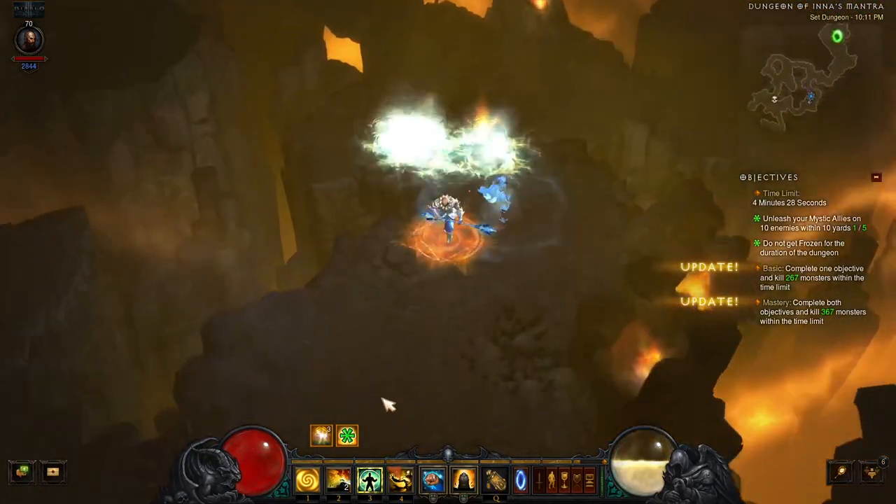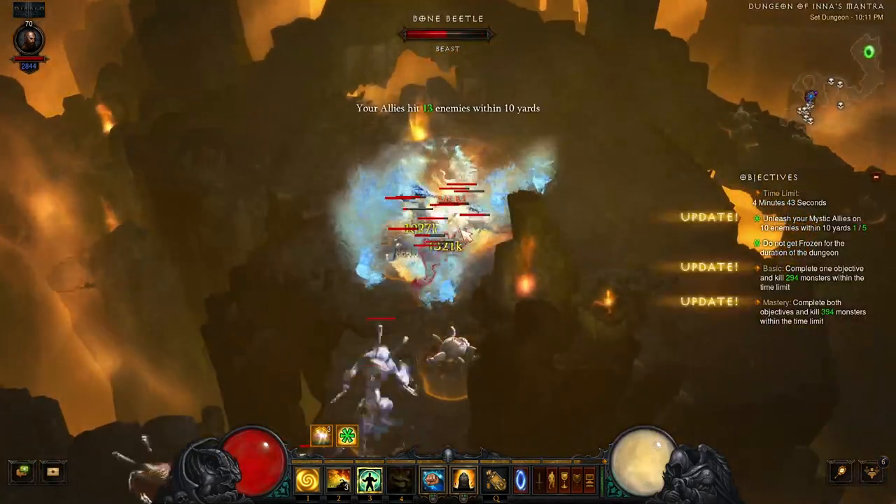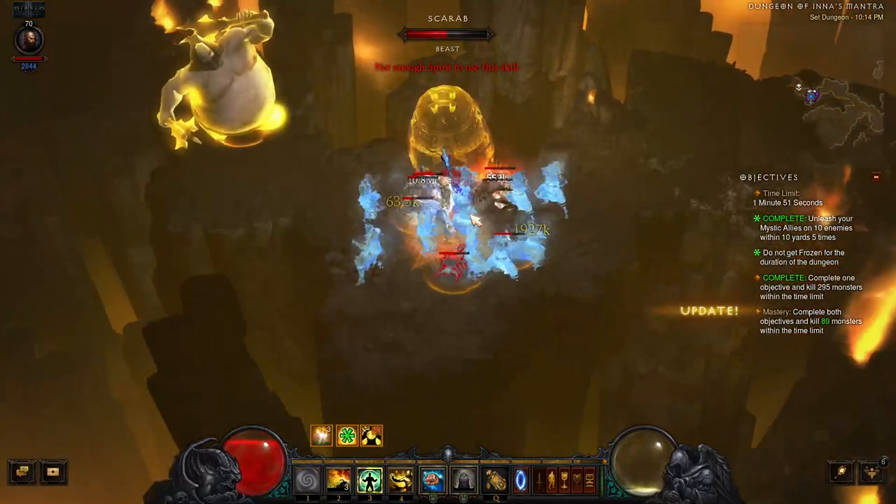When you have several Mystic Allies out at the same time, they can deal a significant amount of damage, so you will probably need to tone down your damage output to be able to complete one of the primary dungeon objectives that requires grouping up enemies. Since the Mystic Allies will do the majority of your damage, you have a bit of freedom in the choice of your damage dealing attack. Note that multiple Mystic Allies can be summoned at one time if you attack with an Area of Effect skill and hit multiple enemies at once.